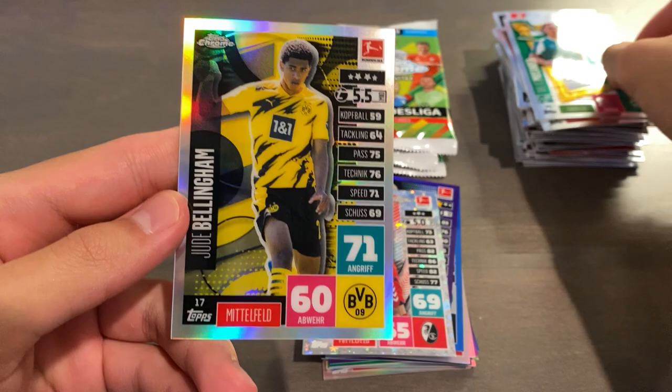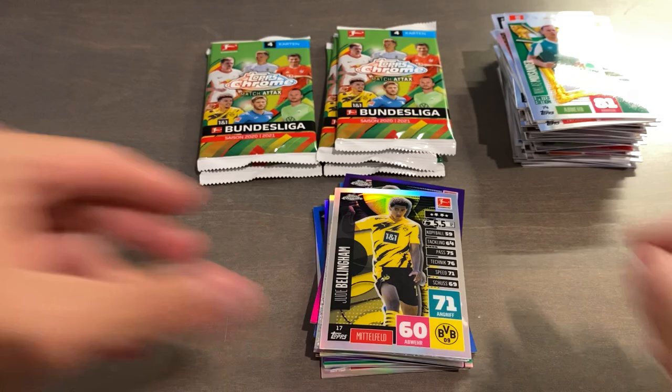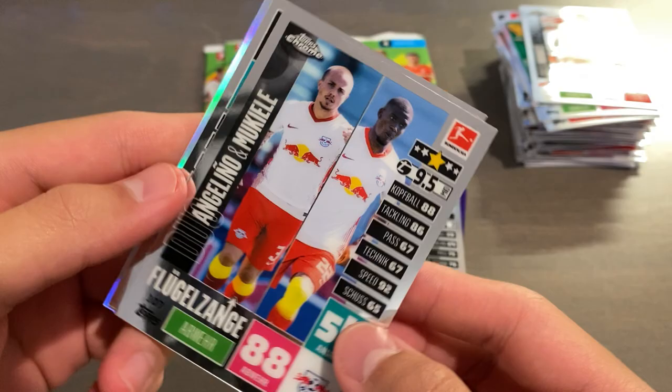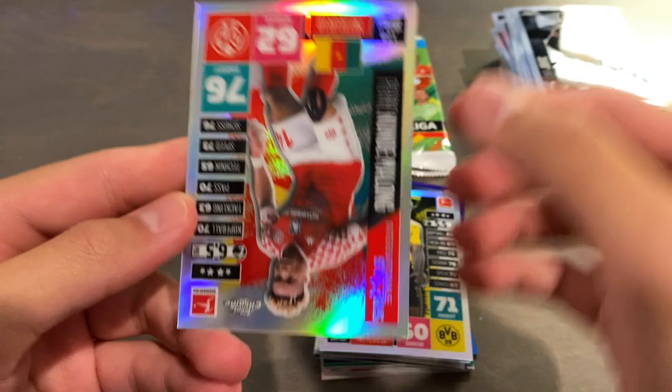Star player Marco Richter. Nicholas Moisander. And a sweet Refractor of Jude Bellingham — we will take that! That is probably the best card from the box so far. We have about 5 packs including this one left to rip. I'm going to try to keep the video around 10 minutes long. But that's a sweet pull. Angelino and Luquiele duo base, and Luka Jovic, who's back at Frankfurt.